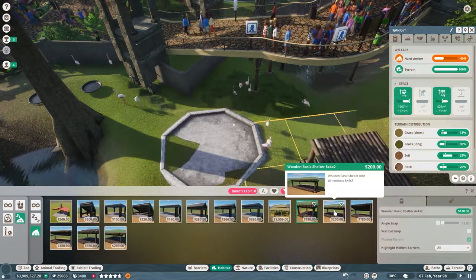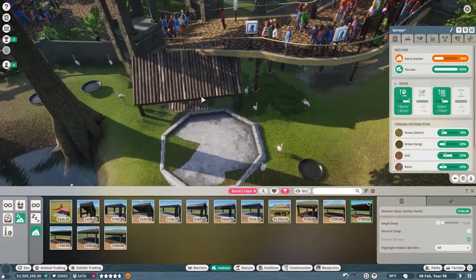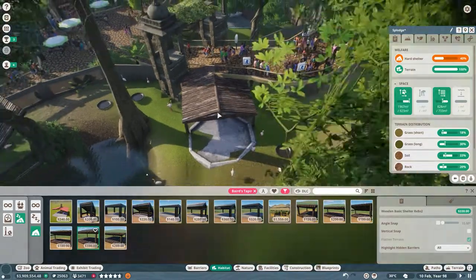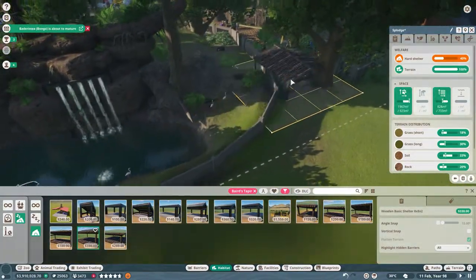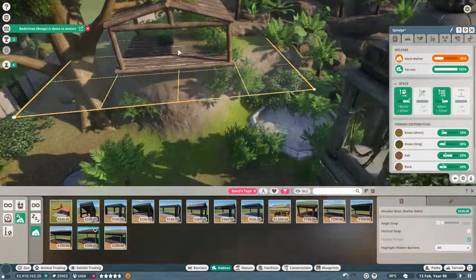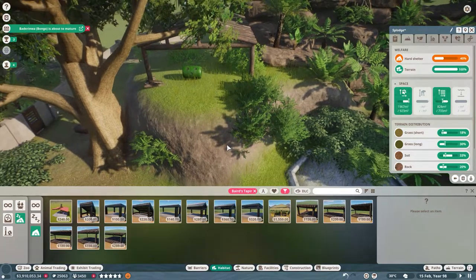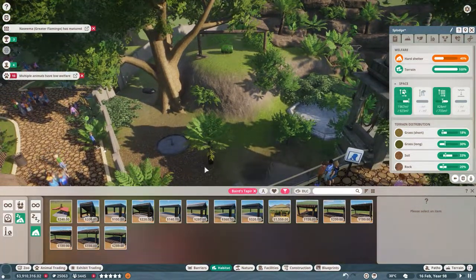They want kind of the same as the flamingos — big old wooden shelters. I'll place a big one, but there's not much space actually. I'll put one up there — did that improve things? No, maybe that's because they can't even get up there.